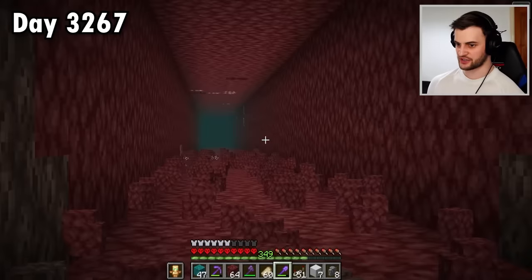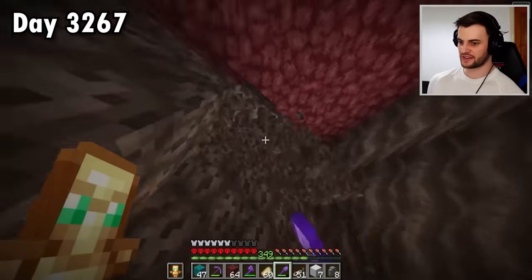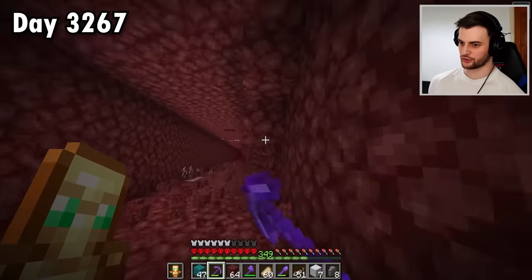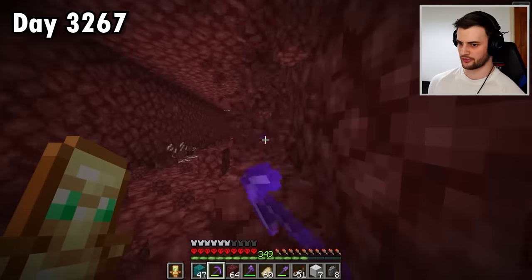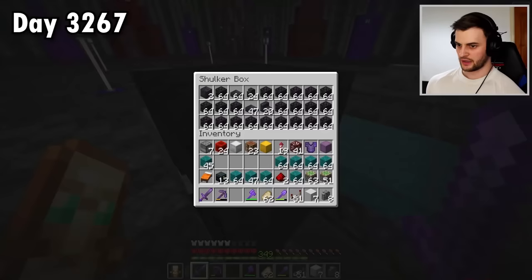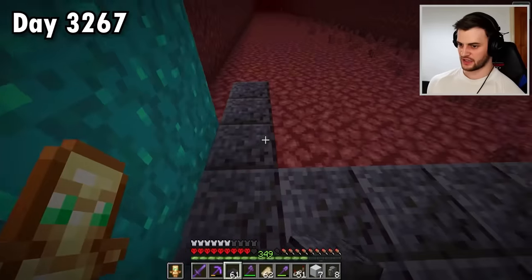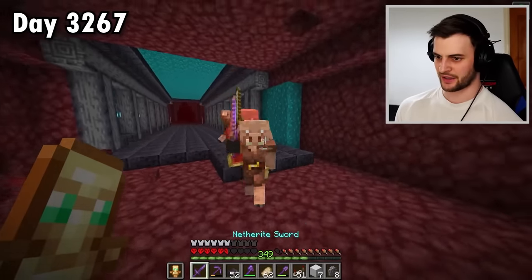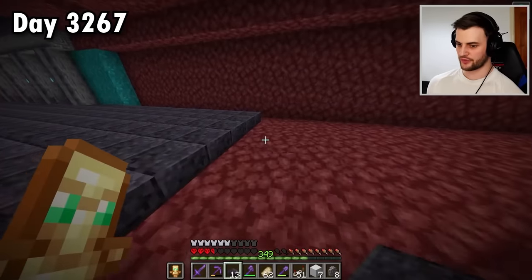I have dug quite the tunnel here, as you can see, and it has led me right next to where the stronghold portal is. That's good news because I do want to make a tunnel that leads to the stronghold. But the other side of the coin, it means I've still got a long, long way to go before I reach the EOL farm. A big part of this tunnel has now been mined out. I think it's time I grabbed a bunch of slabs because I'm sick of mobs spawning. If I place down all of these, none of you can spawn. Literally being stabbed in the back by a piglin.